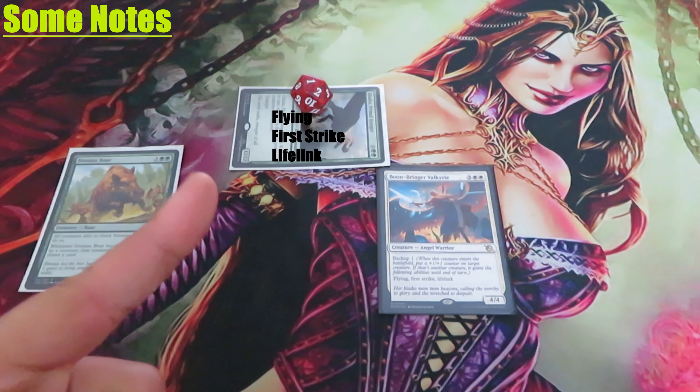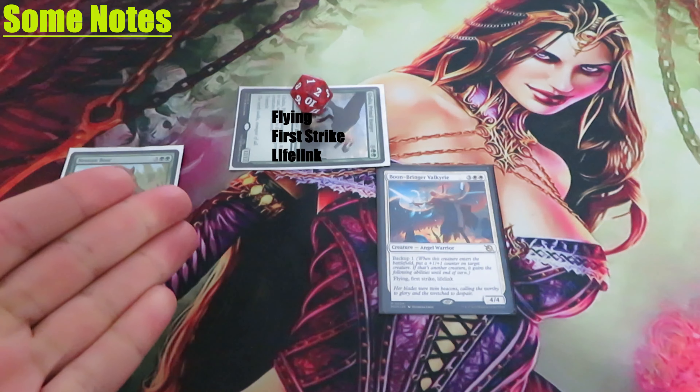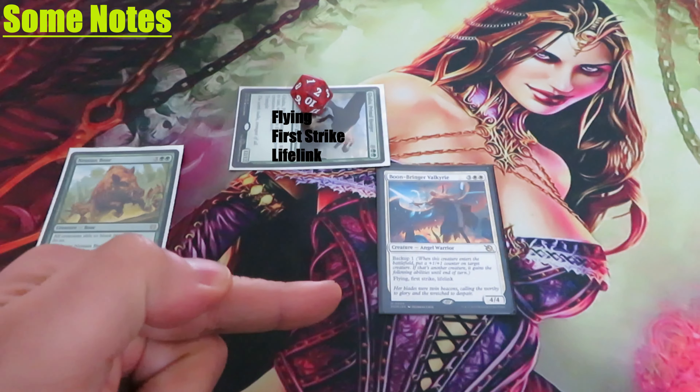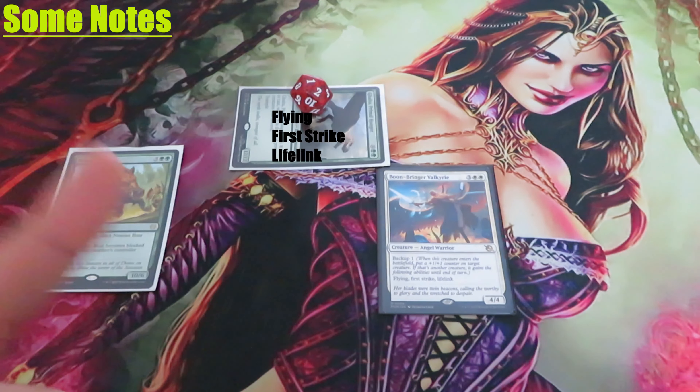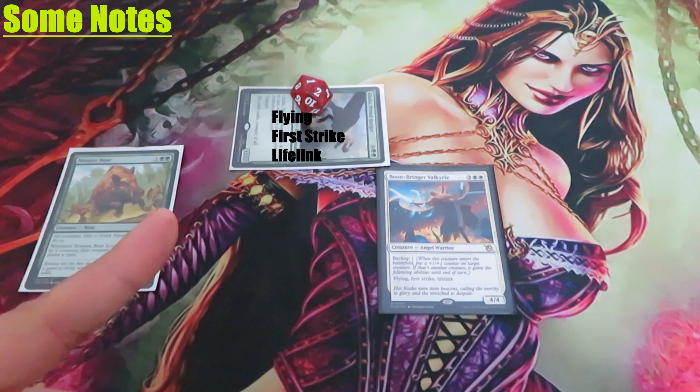Token copies of a creature with backup work just like the original. For example, if a token enters the battlefield as a copy of my Boon-Bringer Valkyrie, that backup ability can have another creature gain its keywords until end of turn.